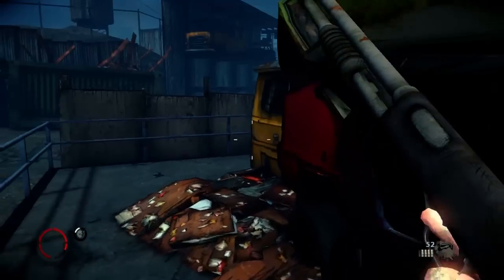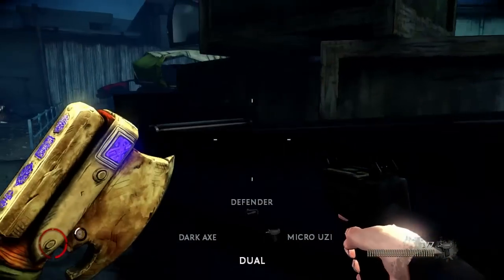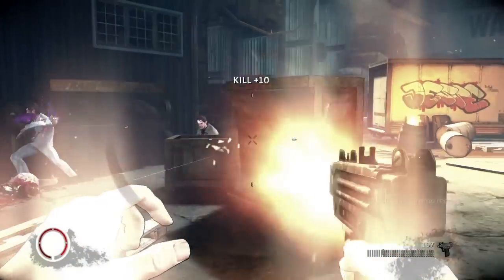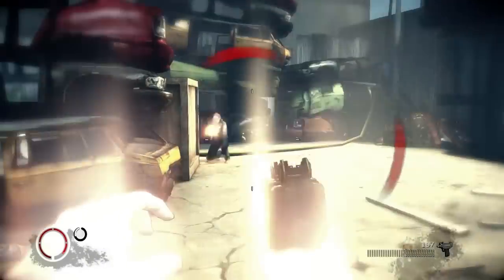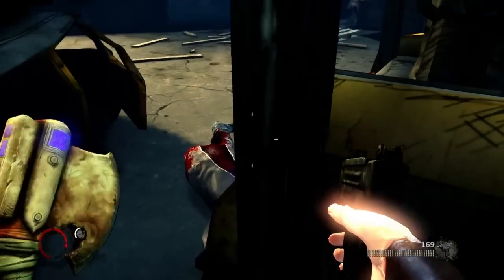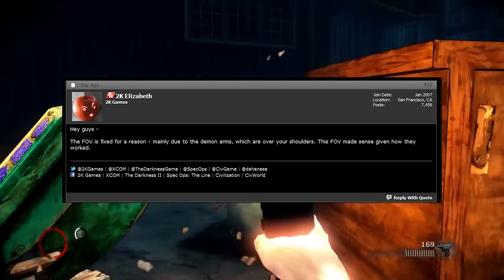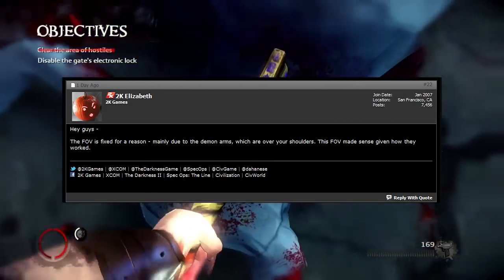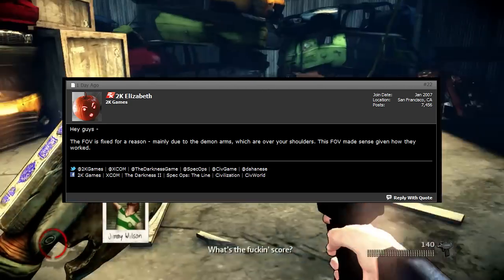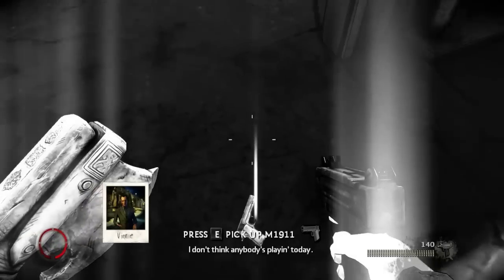One day ago she posted the following in response to a thread on the 2K forums concerning anti-aliasing and FOV — specifically the lack of FOV options. The FOV in The Darkness 2 is locked. There is no option to change it. The quote is: 'Hey guys, the FOV is fixed for a reason, mainly due to the demon arms which are over your shoulders.' Really? The demon arms are over my shoulders — well, I hadn't noticed. 'This FOV made sense given how they worked.' Done. That's it. That is the full explanation.